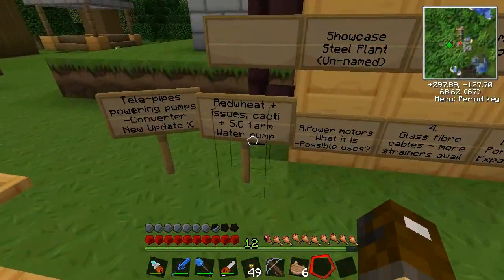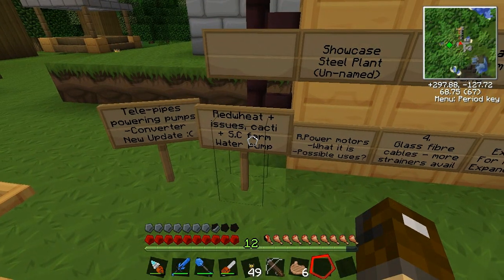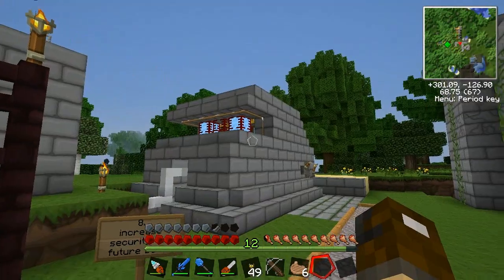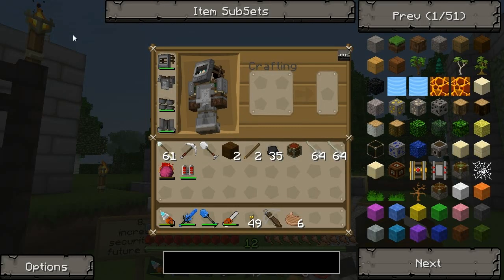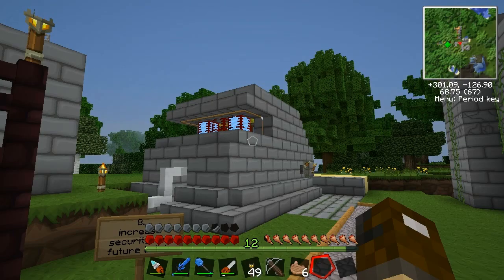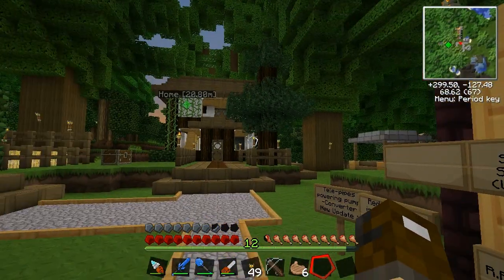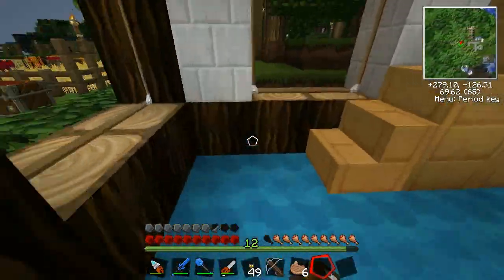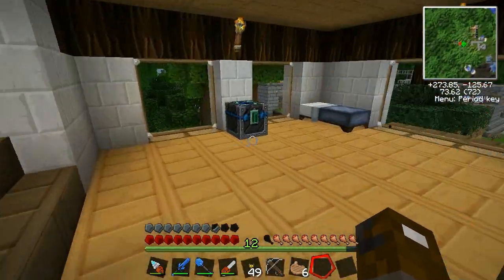What else? Red wheat. Red wheat plus issues. Cacti and sugarcane farm. Water pump. Let me just set it to day — I can't. Can I change it to day? No. Darn, I was going to do it for demonstration purposes, but it looks like I'm going to have to go sleep. I can't seem to change the time of day anymore. Very strange.